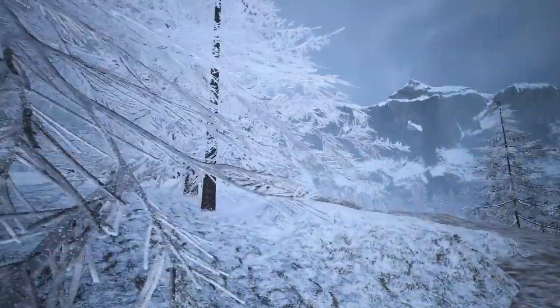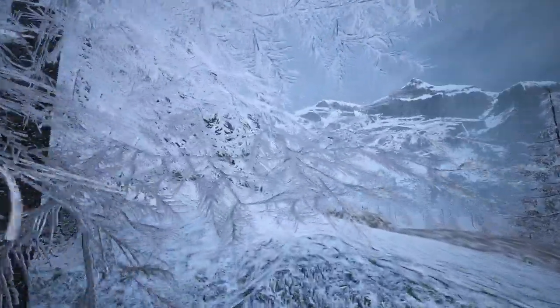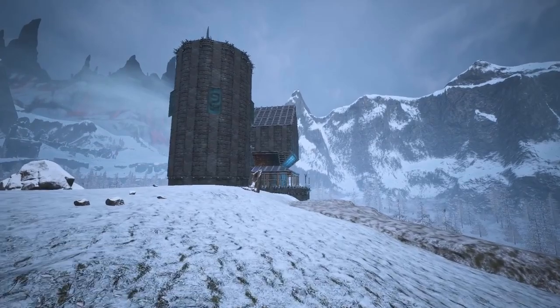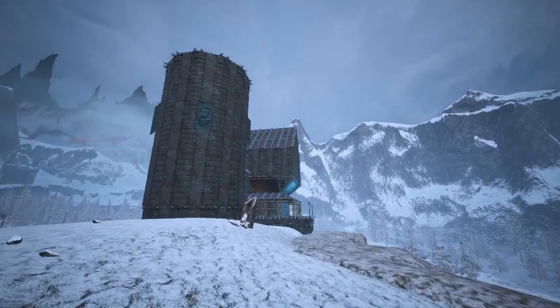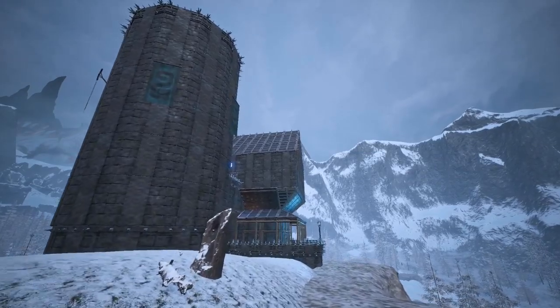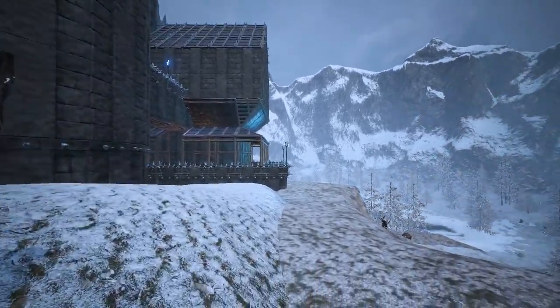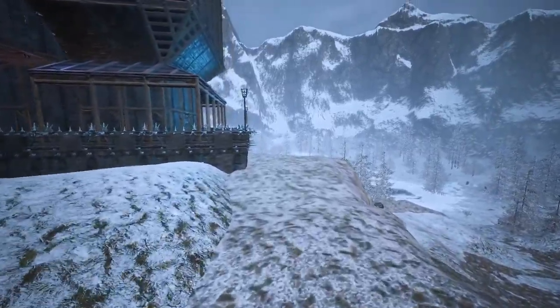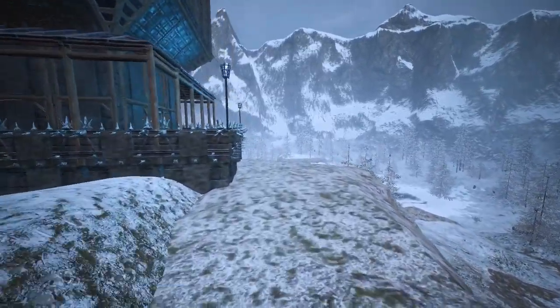Finally, when the shell of the build was done, it was time to furnish. Approaching the build, I've lit the house with witchfire torches to suit the surrounding environment, along with blue banners on the tower. The area surrounding the house has a great view across the frozen north, especially over Islet Lake.